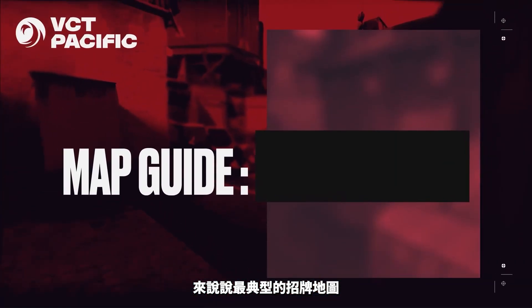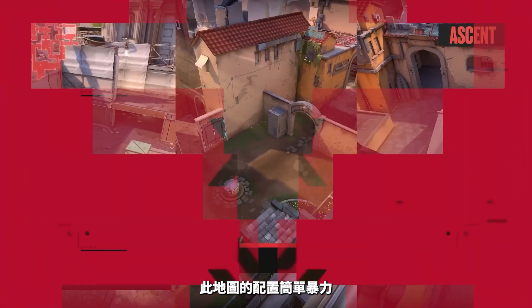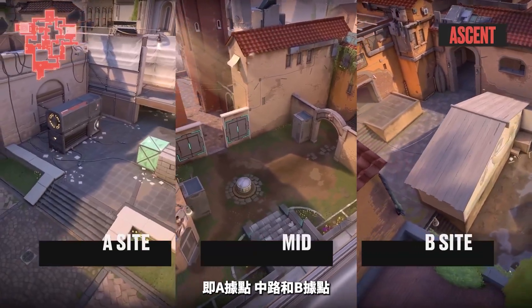Often touted as the most traditional map, Ascent has been a mainstay of Valorant since the beginning. The map layout is brutally simple: A site, mid, and B site.